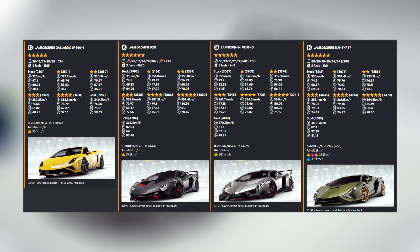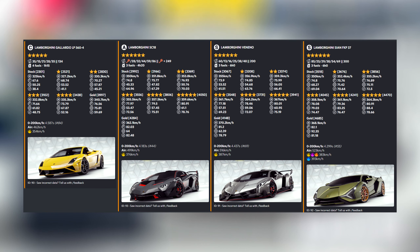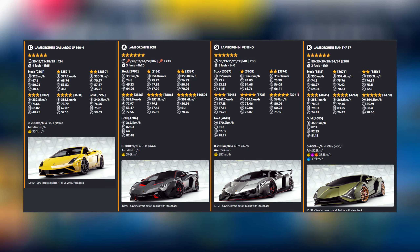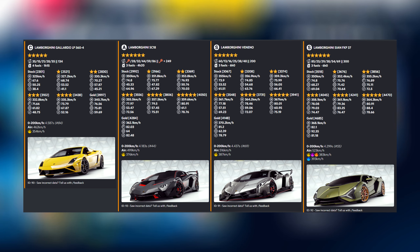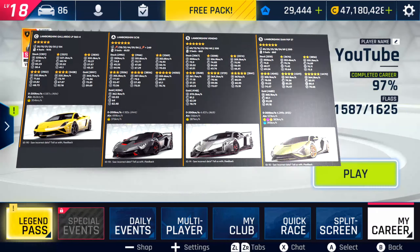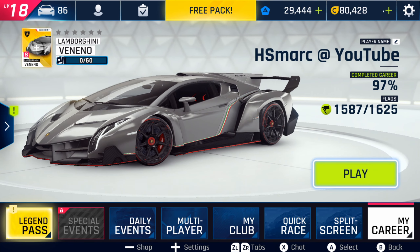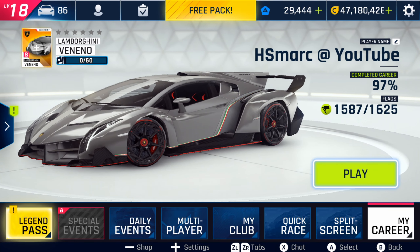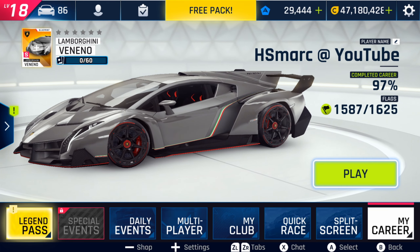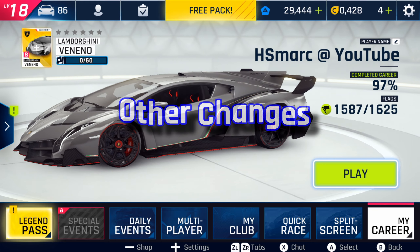On this graphic you can see all the cars with their detailed stats. On the right side you'll also notice the Lamborghini Sian, which is not in the garage yet — it comes with a boost on blue nitro, similar to the Porsche Taycan Turbo S. Another car that also got added to the game is the McLaren F1 LM, but it's not available right now.